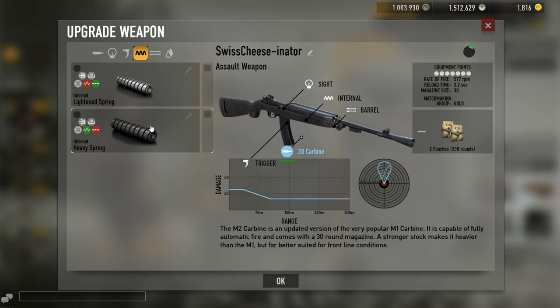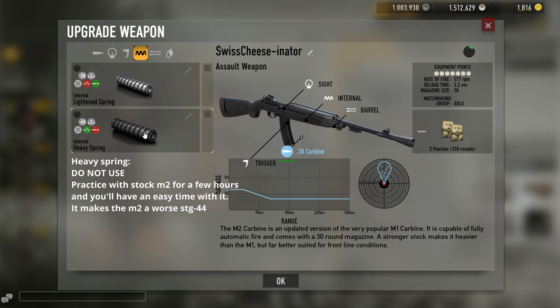For rate-of-fire mods: heavyspring — do not use heavyspring. Heavyspring doesn't actually change your recoil; what it does is change how fast that recoil is applied. So at the end of a full mag dump, the recoil is essentially the same — the only difference is how fast you got to the end. So don't use heavyspring. The M2 with just the base stock is really easy to control, so practice with it for a few hours, get used to it, and don't pay more credits to get a worse gun.